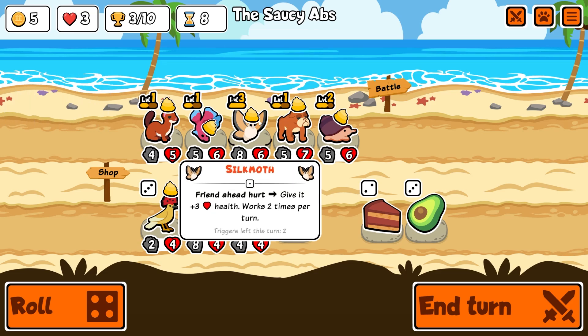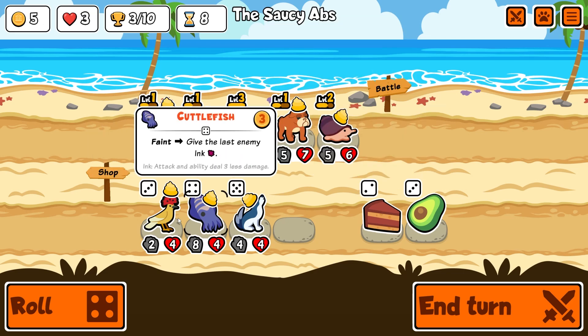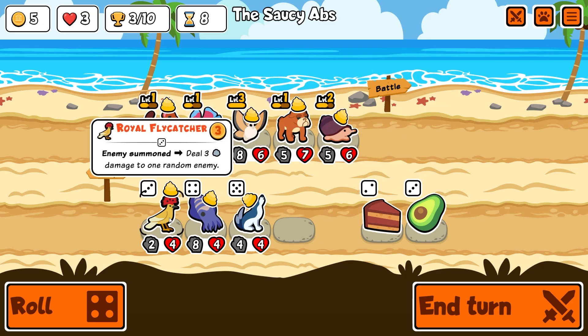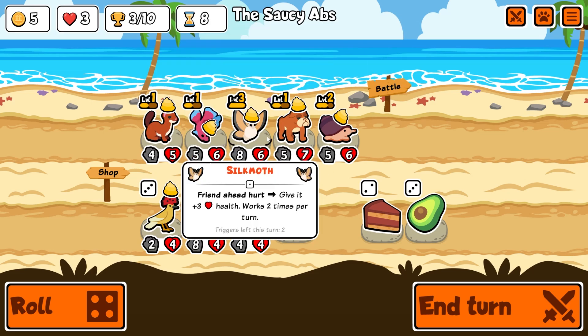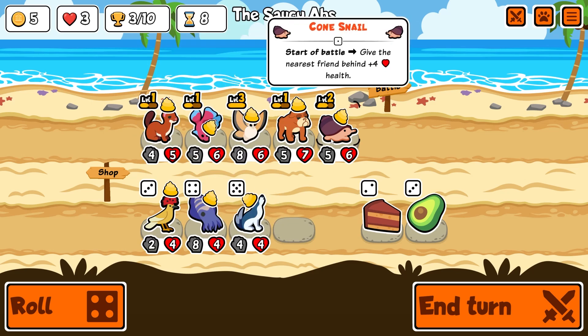He had the lizard - and he's got a wizard hat as well, I quite like that. Level three silk moth - pet reached max level, of course. It's our first time playing on this pack. Friend ahead hurt, give it plus three health - that's really not strong. Enemy summoned, deal three damage to one random enemy. Faint - give the last enemy ink. He's eight and four though, so that could be really strong. I feel like we probably should think about changing this up a little bit.